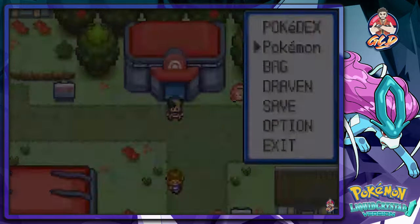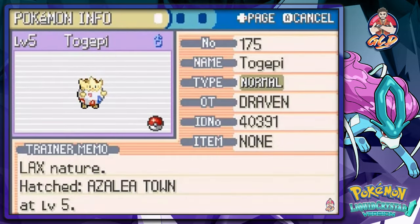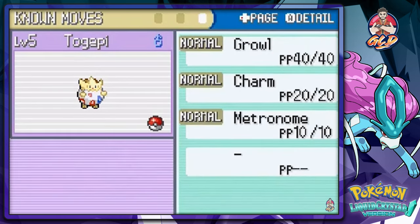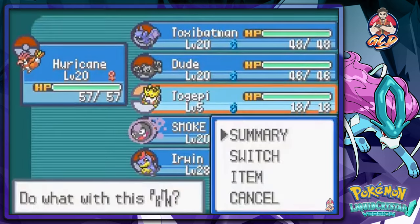Off-screen I hatched a Togepi right here in Azalea Town. Just like any Pokémon hatched in generation three, it comes out at level five. This Pokémon has the Hustle ability — I have a Pokémon in Pokémon Black with this ability and I kind of hate it. It has three good moves, but it's probably a Pokémon I'm not going to be using.